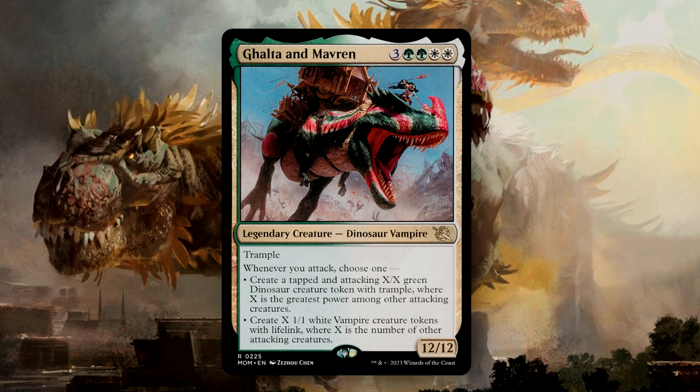Galta and Mavran felt like a bit of a funny include here — not sure how I feel about a 12/12 Dinosaur-Vampire for seven mana. It has Trample, and whenever you attack, you choose one: either create a tapped and attacking X/X Green Dinosaur token with Trample, where X is the greatest power among other attacking creatures, or create X 1/1 Vampires with Lifelink, where X is the number of other attacking creatures. This deck is all about Dinosaurs, so we're going to go with making the Dinosaur when this attacks.